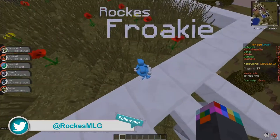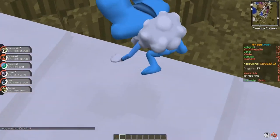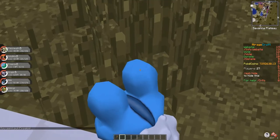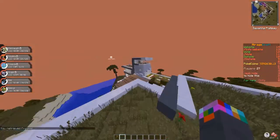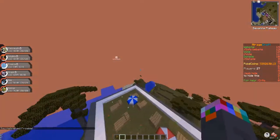There's the Froakie! Look at this — yeah, yeah! Oh, hey hey, Froakie, what are you doing? Anyway, so you get this build and you get yourself a Froakie.